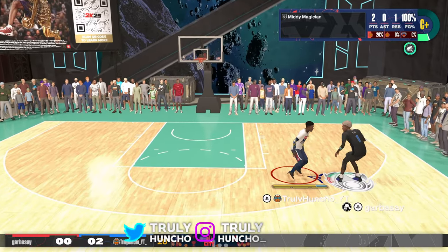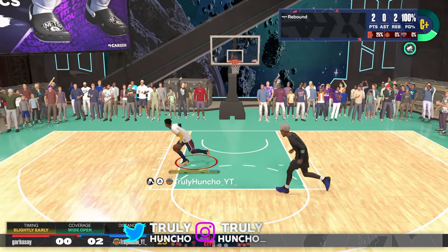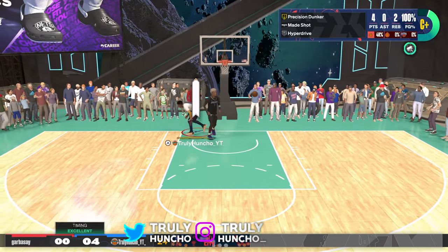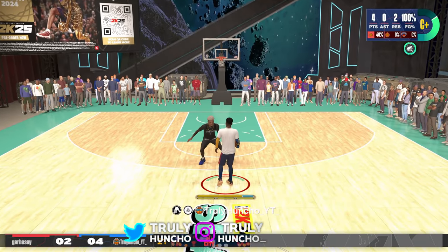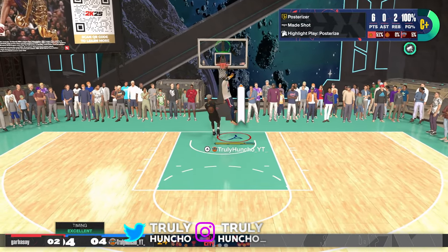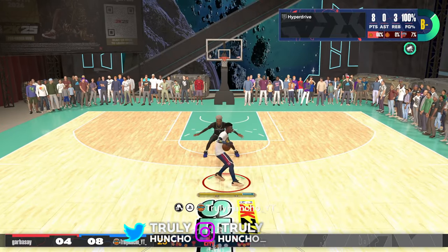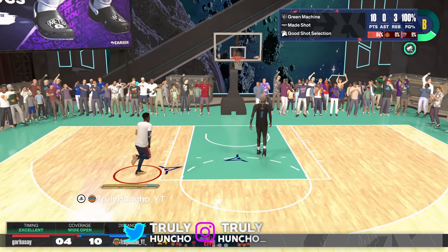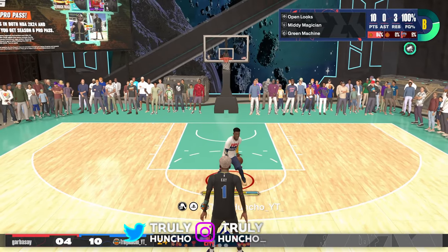This guy definitely didn't watch my jump shot video — he keeps bricking. Let me grab that rebound and go stupid. I got some space, let's throw it down! Nobody can stop me. Anthony Edwards got some great aura, so it's time for me to do the same — let me get my emote for some virtual aura. Having a 98 mid-range shot on this build is just a cheat code — every single fade is dropping in. I don't even have Midi Magician on Hall of Fame yet — just imagine when I do.